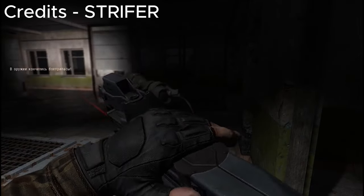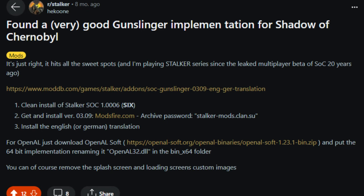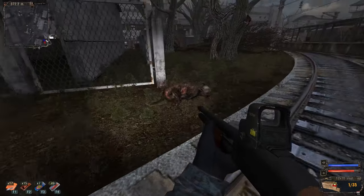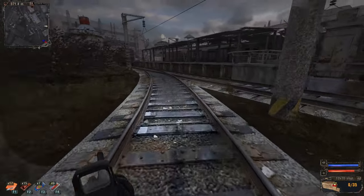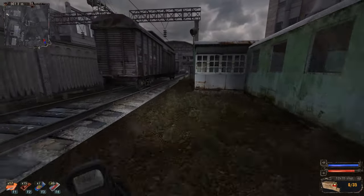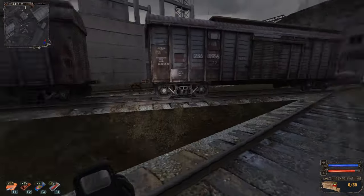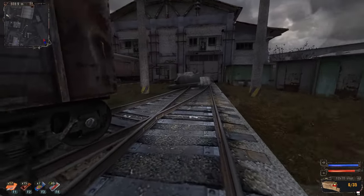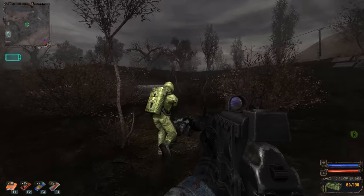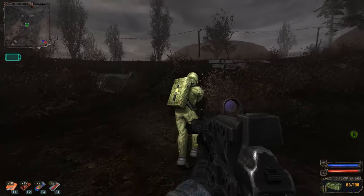A week ago I stumbled into a Reddit post about the Gunslinger adaptation for Shadow of Chernobyl and decided to give it a try. In case you didn't know, Gunslinger is officially available for Call of Pripyat only, so any other adaptation is ported over by other people. I got the mod file along with the English translation, dropped it into my SOC root folder, and launched the game — and to my surprise, it worked.